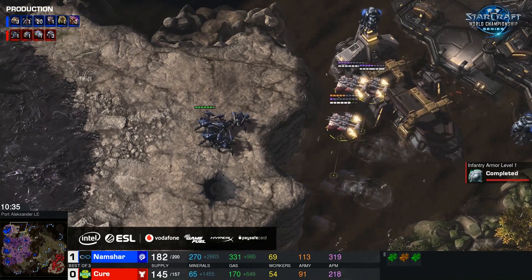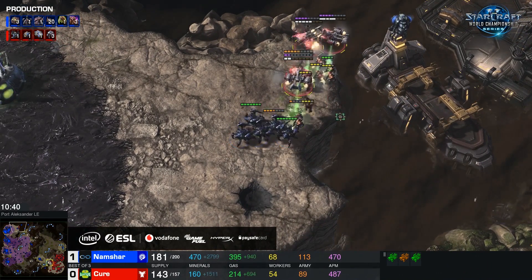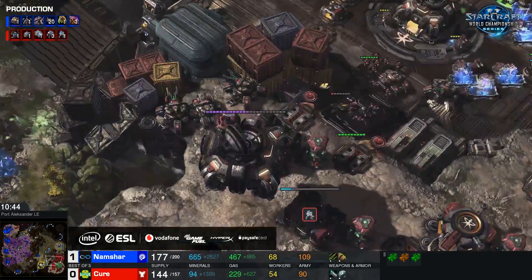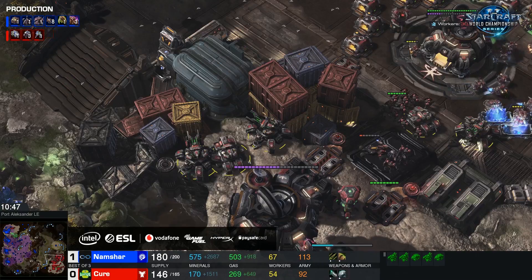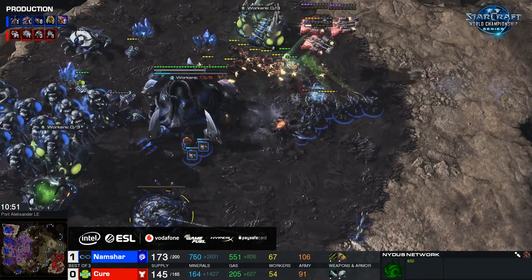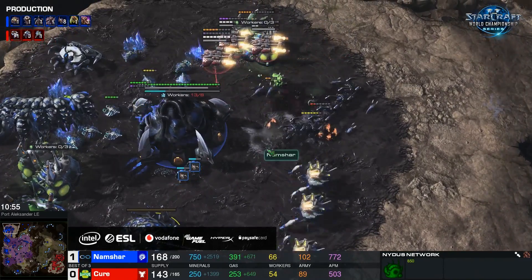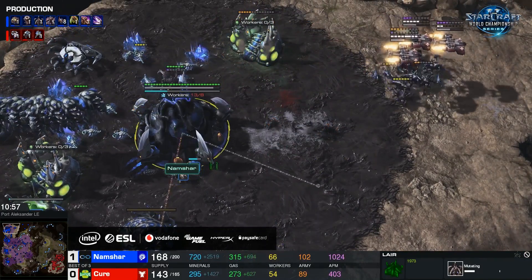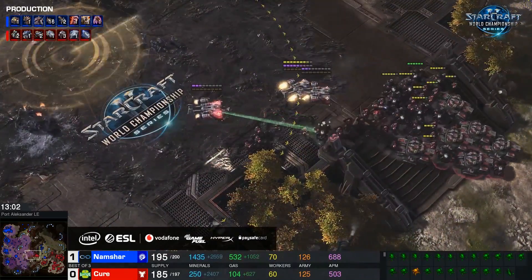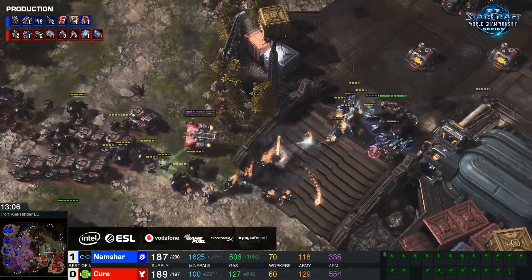The medivacs of Cure are flying into the main base right now. Cure's marines are getting picked away at the moment — these marine drops are definitely doing a lot. Cure is still only mining on two bases so far, and these drops are really causing issues. It's just nice to get back over here pretty quickly, trying to target down the marauders initially. It's just roaches right now, but the hive is on the way and Namshar is obviously trying to get towards greater spire. Marines and marauders picking up a queen there — Cure is a little out of position.